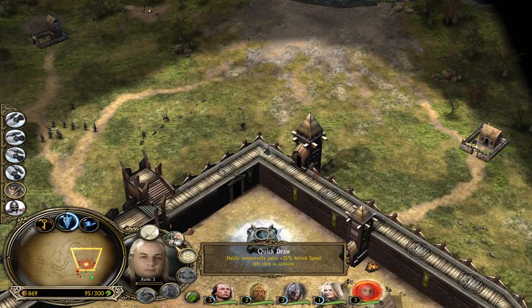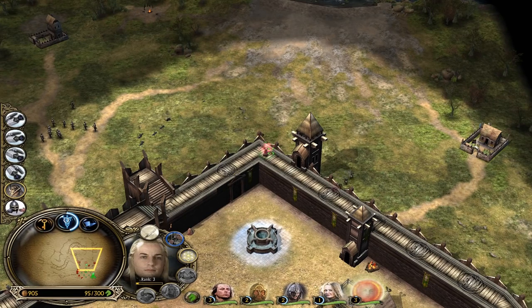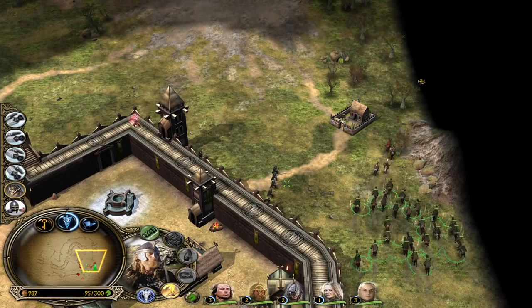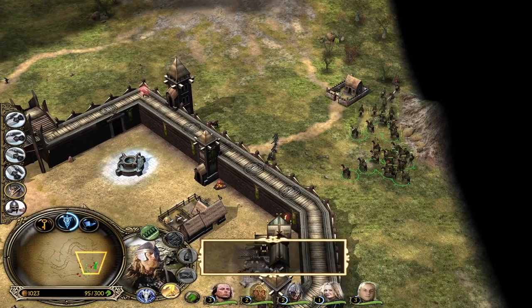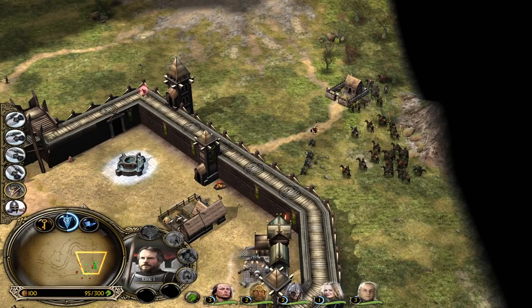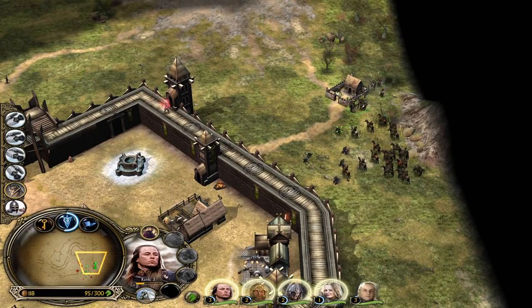Haldir is doing a nice job. Let's use this ability for more attack speed - he looks like this. We have to kill the spearman units - we could potentially fight them with the Rohirim Marches. There's a hero - yes it's a hero!